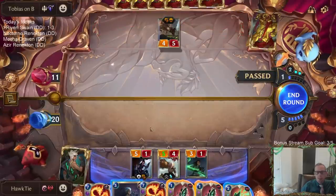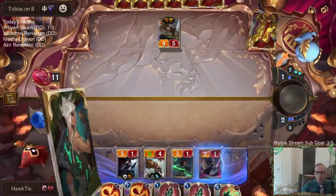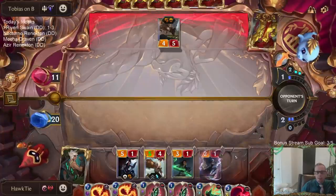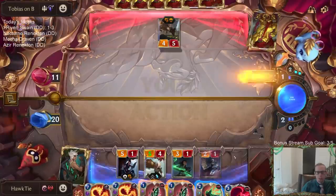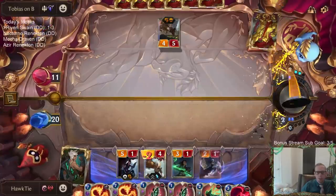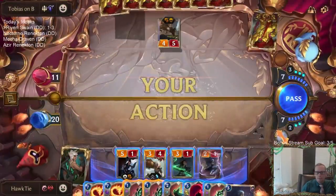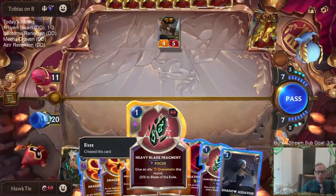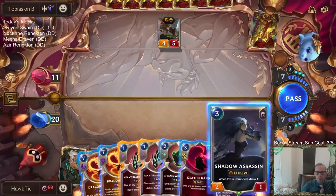I kind of don't want to play Shadow Assassin and just say kill my Shadow Assassin right now. This is what I'm thinking: they challenge Shadow Assassin and kill it, they get rid of their attacks, and I don't have to worry about them challenging my other stuff. So I was going to use the Overwhelm, gotten the Blade of the Exile, then Blade of the Exile the Glory Seeker, and open attack with the Glory Seeker with the Blade of the Exile.